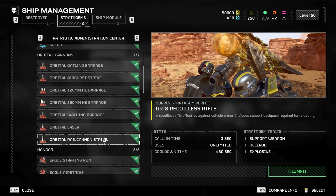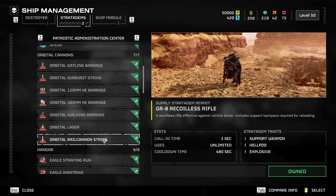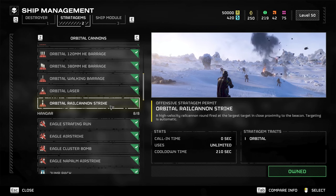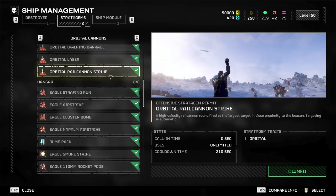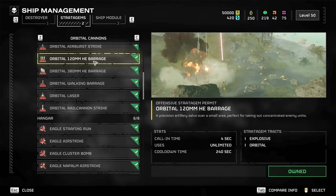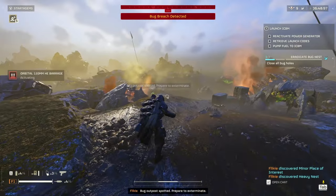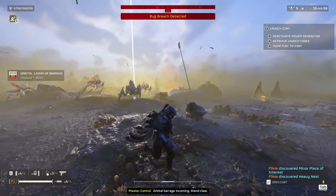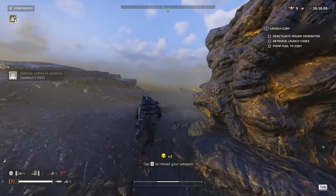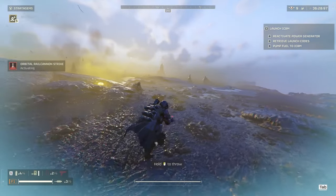For the stratagems: because I'm using the recoilless rifle and using up my backpack space, I have one slot for an extra offensive stratagem. What I typically run, especially against terminids, is the rail cannon and the 500kg, and what I added is the 120mm HE barrage. The latest patch buffed this — they decreased the spread, so now it's actually quite reliable when destroying hive nests. We're talking about mediums and lights though; for heavies I don't have experience where it cleared them. But I've cleared some nests just by throwing this in and running away, so you don't have to run in there and try to eat your nades inside. I would say it was a good buff.